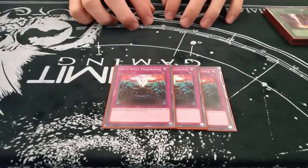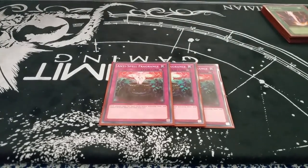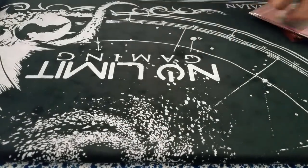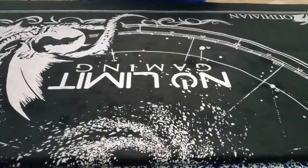Anti-Spell Fragrance — for the metalfoe deck and the mirror match. Going first this was an amazing card, it won me two games. Basically if you have it on the field you can deal with whatever they try to do with their normal summon and they can't really do anything outside of a normal summon unless they have Tarotops. Also if you Void Feast you can protect it from Twin Twisters or something like that — just an amazing card.